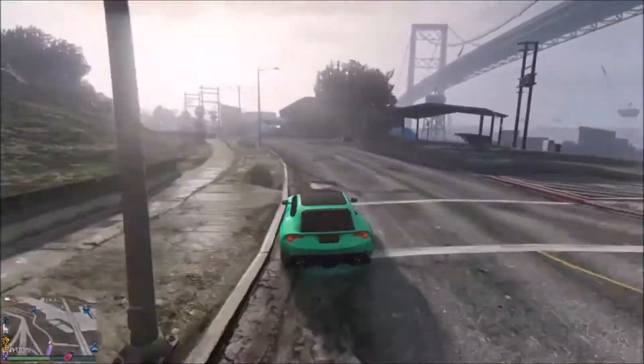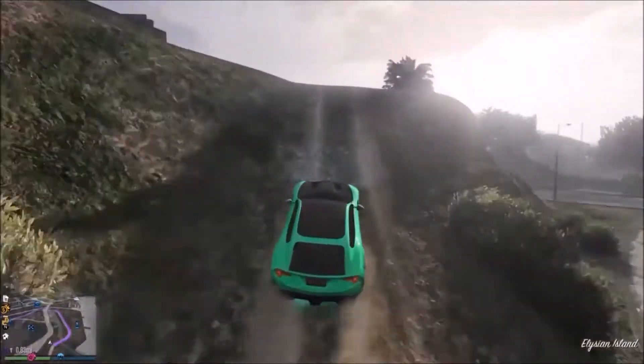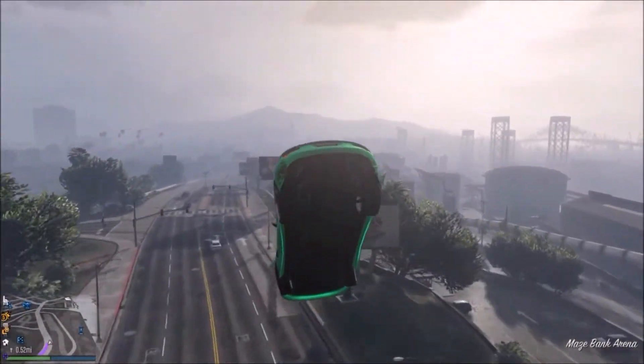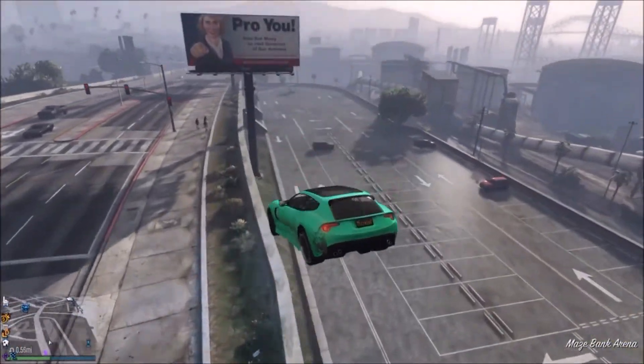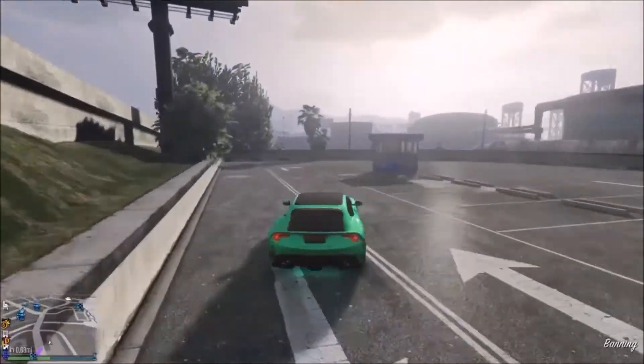Yo, what is going on guys, VapestaGamer here and welcome back to a brand new video on this channel. In today's video I'm going to be showing you the fastest thing ever in GTA 5 Online. It is a glitch for the jet and it allows you to outrun anything — you go so fast it can outrun absolutely anything.